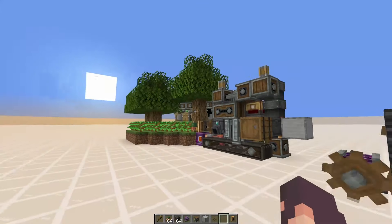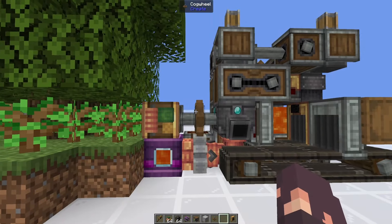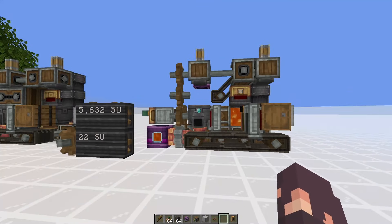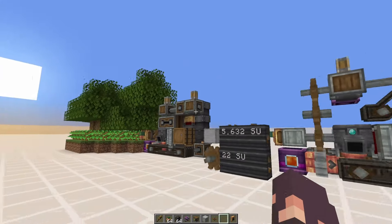It requires an infinite source of lava. You can do this with an automated cauldron generator with dripstone, or a really big lava lake like in the nether, or a bunch of other mods. It also requires some oak logs that, when I put a funnel on, will drop down and start making the farm work.